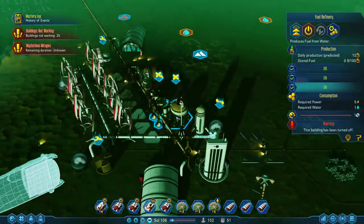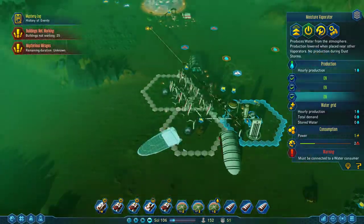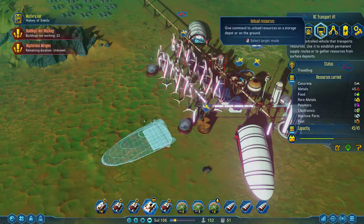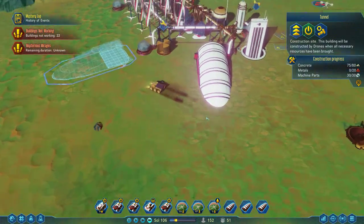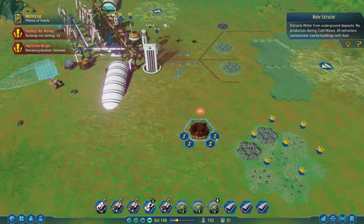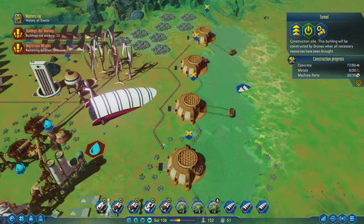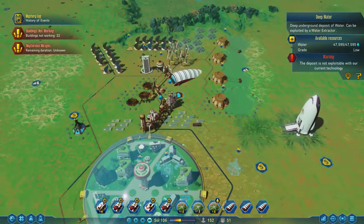What are we missing? Metals — nope. Machine parts, polymers, needs pipes, needs metals for the pipes — that's what gets us water, that's where we're going. We're going to unload everything here. Oh, I forgot we had an old, never-demolished water extractor there. Good, finish it — come on, build this thing. Do we have any concrete coming? We do. There's a deep water source there but no other water.